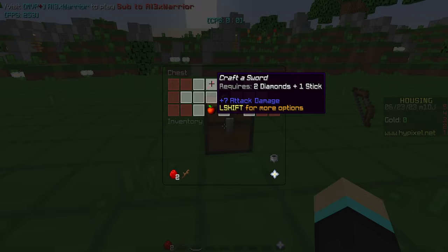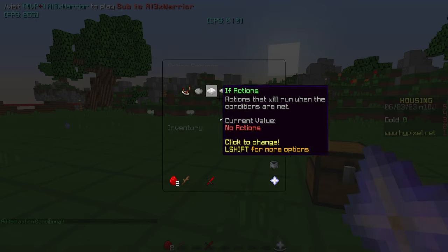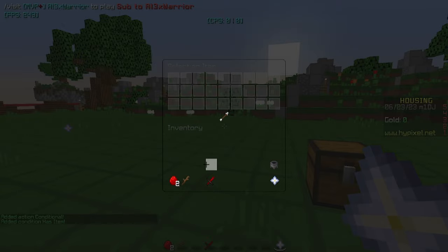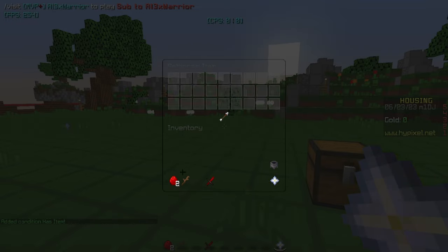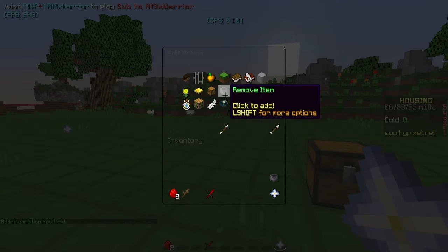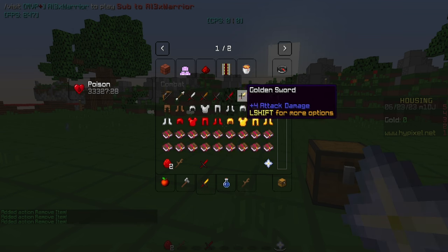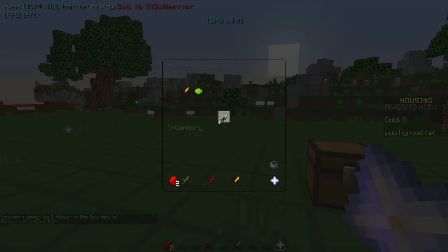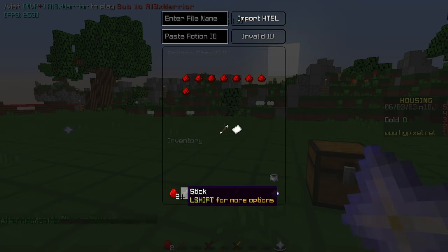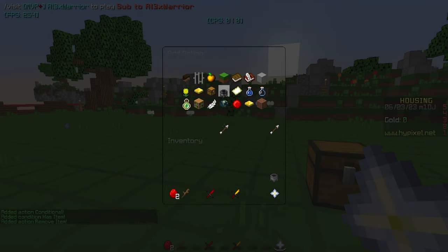So finally, the craft a sword thing — this requires two diamonds and one stick. Go to the housing menu, go to functions. Go to conditional. Inside here, we're going to add conditionals that say if the player has the sword, as well as two diamonds. Because this is more than one, make sure required amount is set to equal or greater — otherwise this would work with just one diamond. And then another condition for the stick. So if the player has all three items, then we'll remove all three items: the sword, the diamonds, and the stick. And give them a gold sword. Now again, if the player has the sword but doesn't have the two other things, it'll bug out. So we add another conditional saying: if the player still has the sword, then just remove it from their inventory.